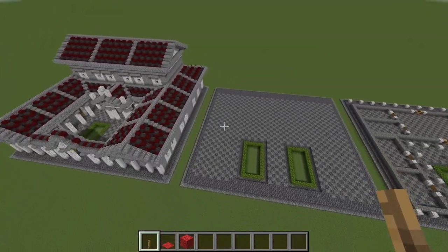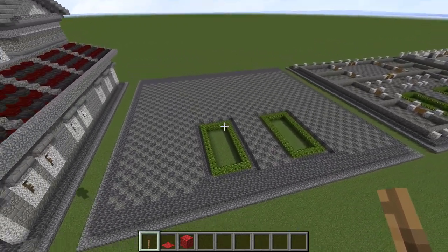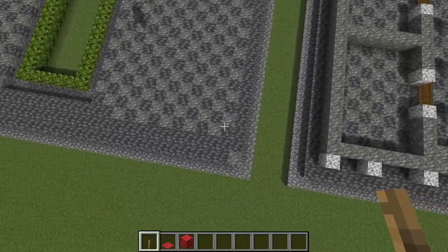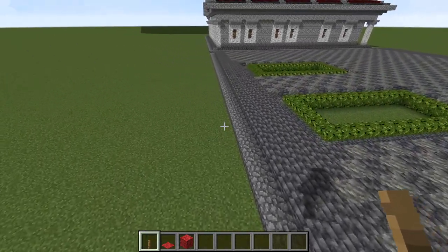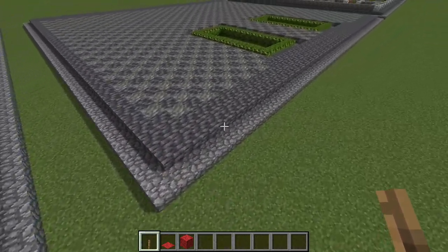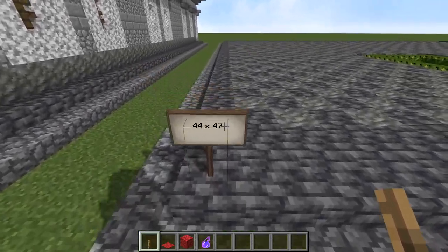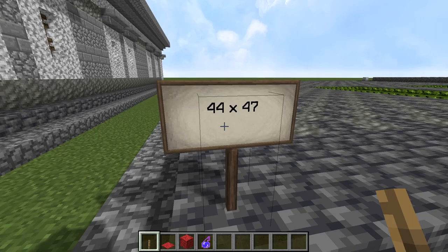So you've seen the dimensions for the structure, and we're going to go ahead and take a look at the phases of the tutorial itself. I notice there's a block of tuff that should be cobbled deep slate just like it is over here — looks like I missed a block. All ready to start. The first thing we want to do is lay out the foundation, and we're going to do that by laying out a rectangle of cobbled deep slate 44 by 47.